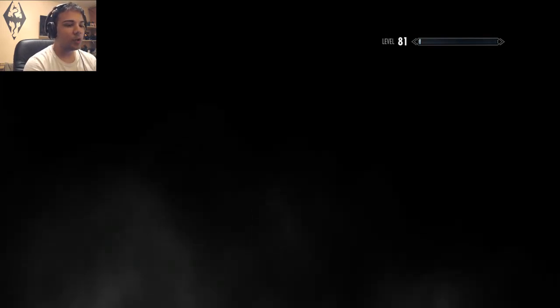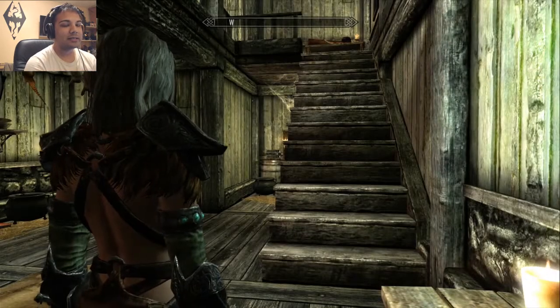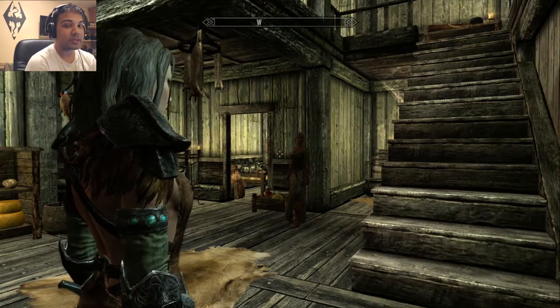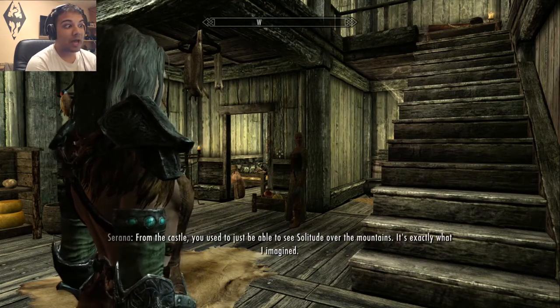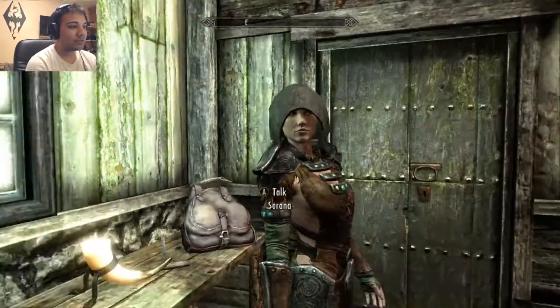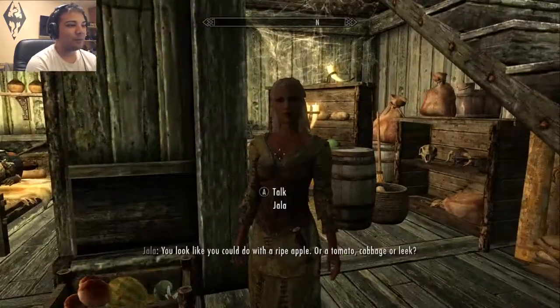Now to grab the actual axe off Atar, you can either do two things: you could kill him, which is the easiest option, or you could do a mission for him where you have to eliminate some bandits. I already eliminated some bandits a while back in Skyrim so he's become my friend and also one of my followers. All you have to do is get him to follow you and when you trade weapons, grab the axe.